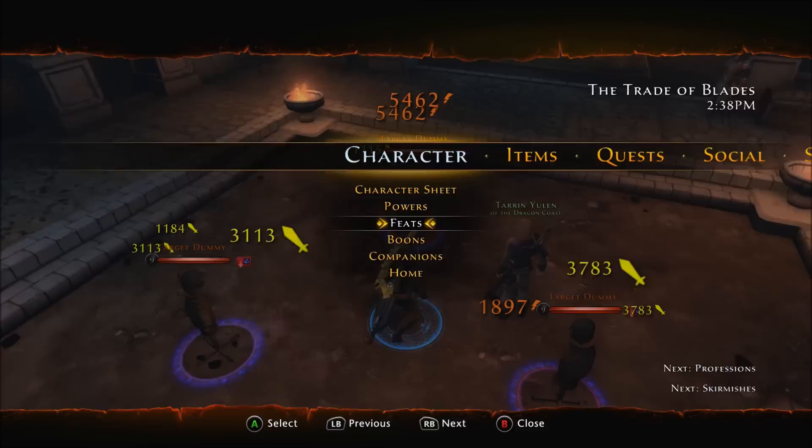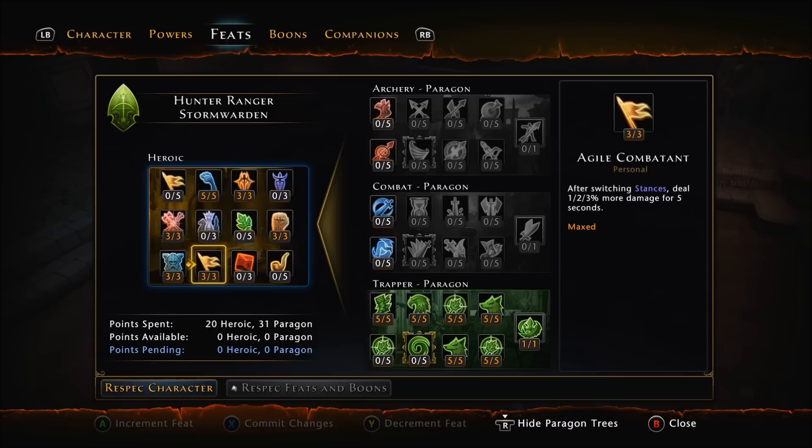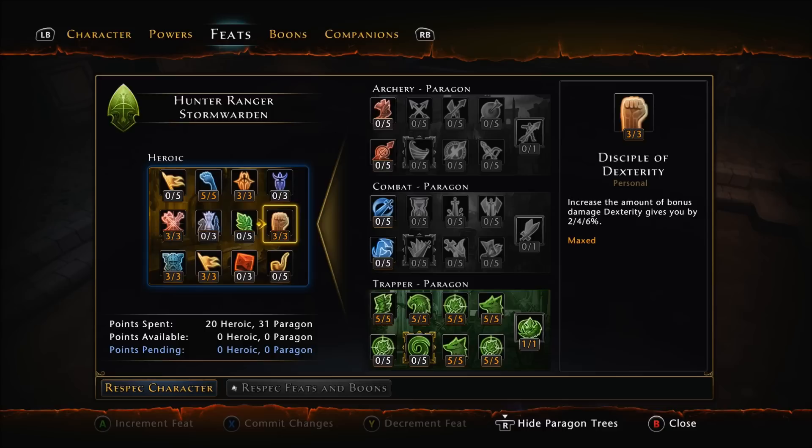The heroic feats are much less important. I just go for some crit chance, HP, Stance Switching — an obvious choice for more damage — stamina regeneration, and encounters dealing more damage. Since we only use encounters and not really at-wills, it's an obvious choice. I also pick up bonus damage from Dexterity. Simple choices overall.